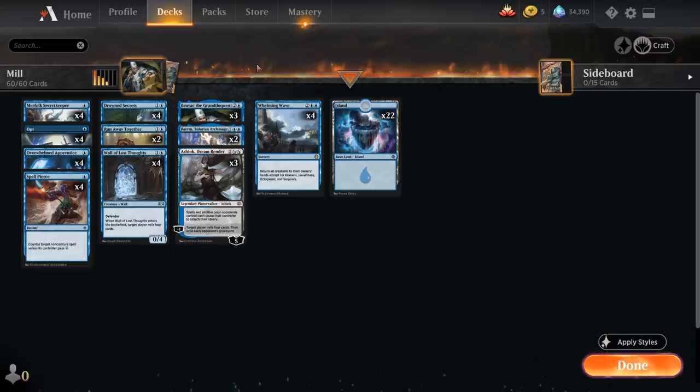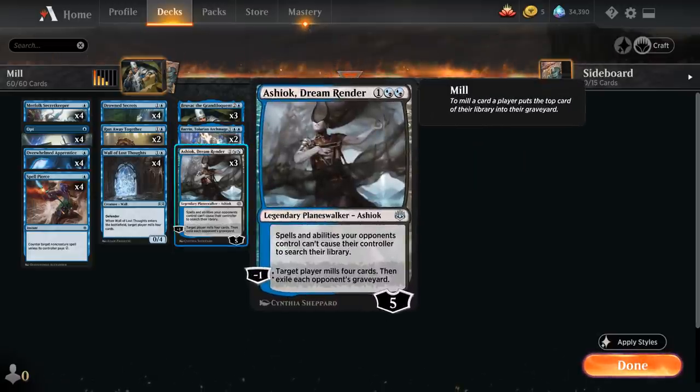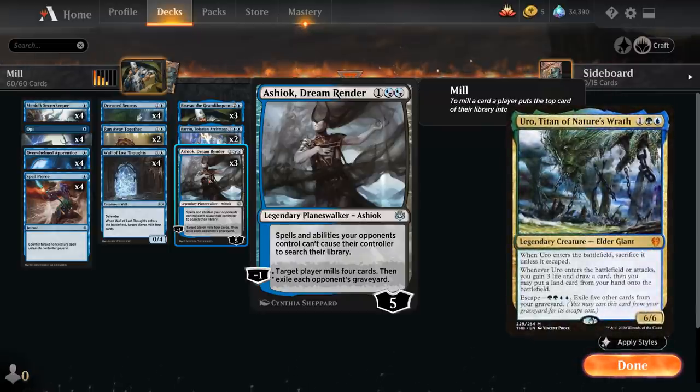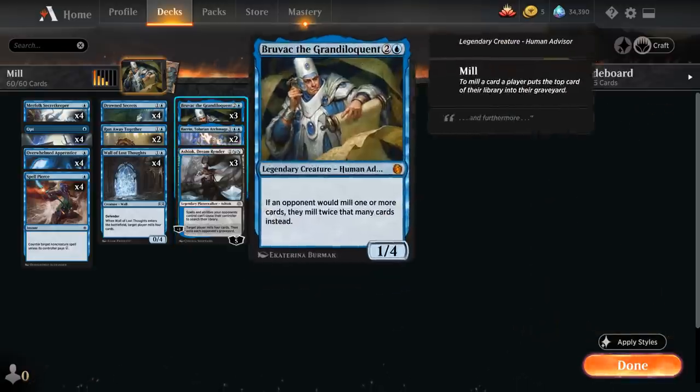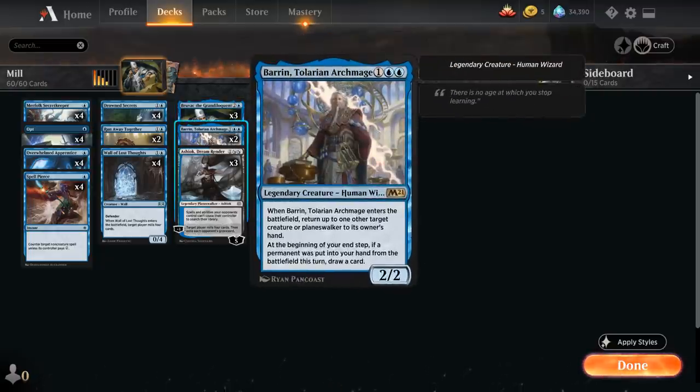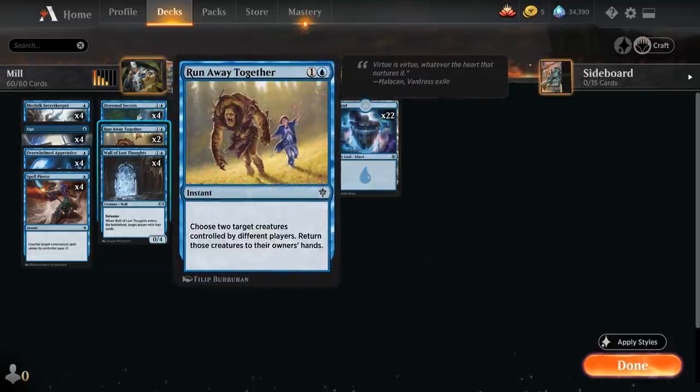We also figured out that Ashiok was pretty important since so many decks rely on their graveyard with all those escape creatures like Uro, so being able to exile their graveyard with Ashiok was pretty important. And then of course we also have Bruvac, the new addition from Jumpstart that doubles all our mill effects. Baron is also a nice one — it can bounce the opponent's creature, but we can also use it to bounce our own creature and draw an extra card. It also synergizes with Runaway Together, which uses the same principle of bouncing our own creature and the opponent's creature.